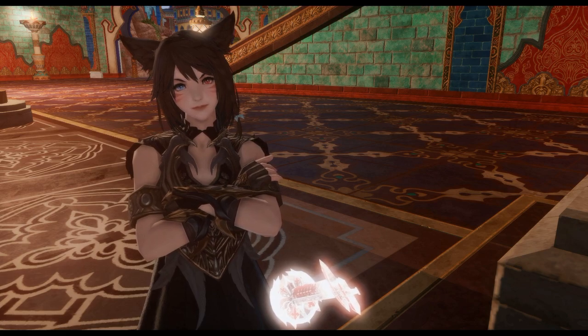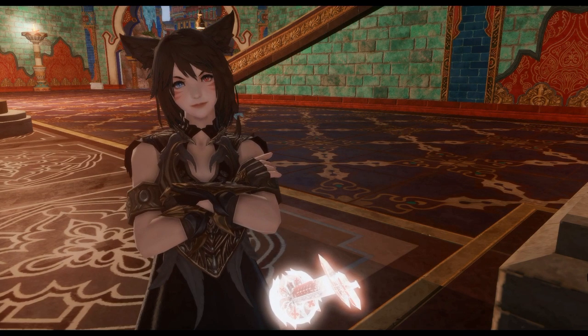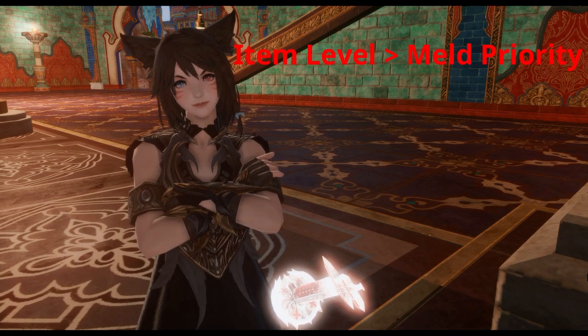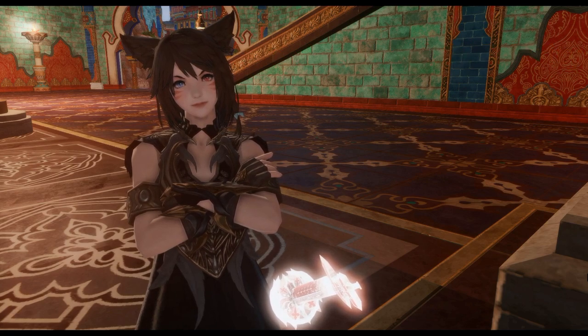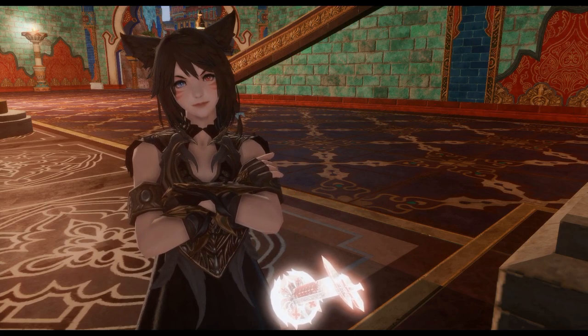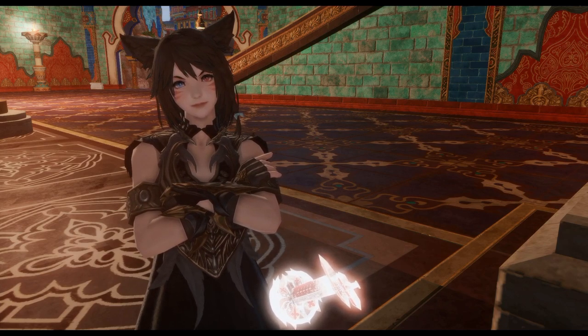The theorycrafters at The Balance are of course going to work on a new gear set, but this often takes time. How can you figure out by yourself which set is best? Gear up efficiently by first focusing on the highest item level possible, then follow the meld priority. The meld priority is the important part — if you just go for item level you'll have massive DPS gaps from the BIS set. Do this and you'll be able to gear up any job efficiently, clear any content, and still parse high — by high I mean 99s.